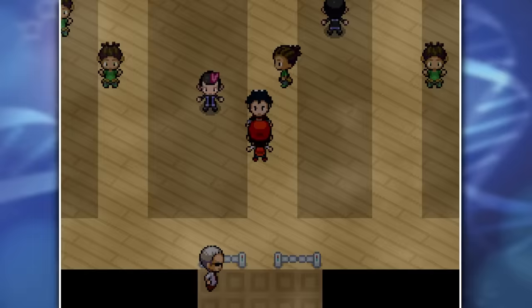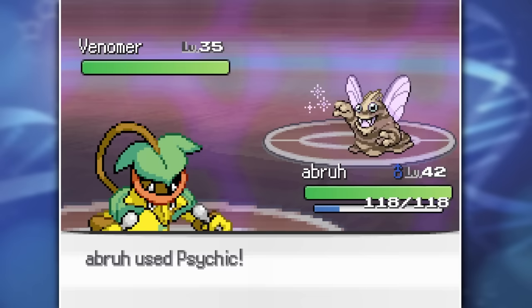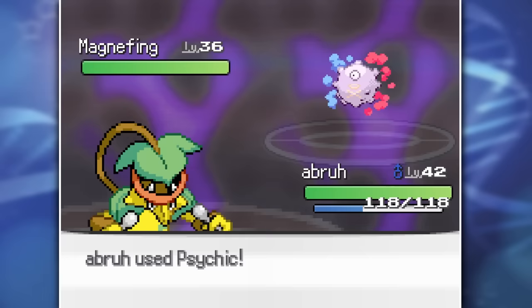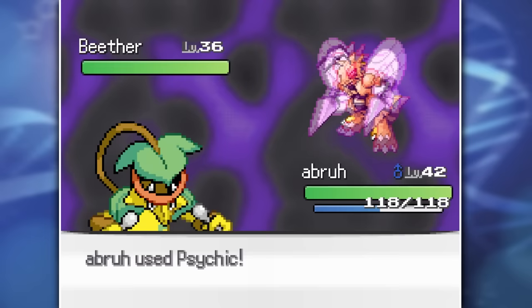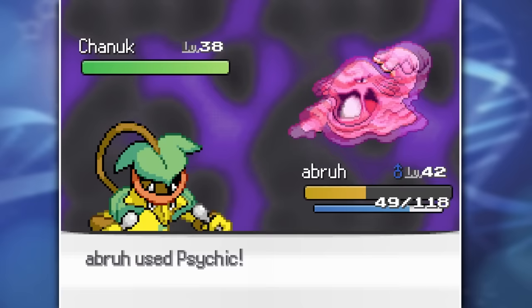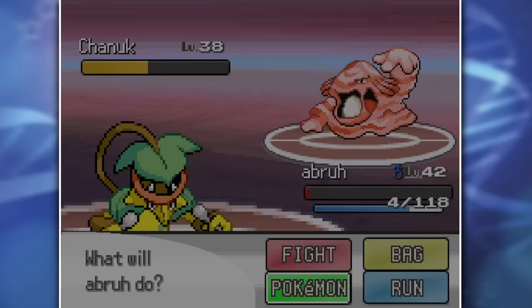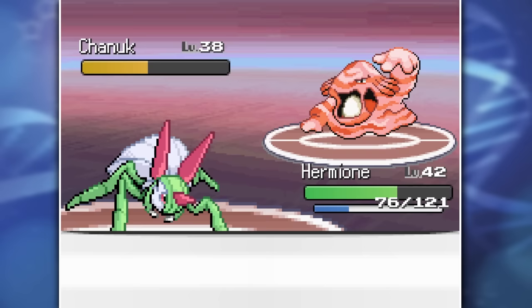Poison-type Gym Leader versus Poison-type trainer - let's see who comes out on top. Since we have the advantage with Psychic types on our team, we start out with Abra and take out Venomard with a single Psychic. His Magnifying goes down the same way. His Beether was very strong and withstood a Psychic and even countered back with a Pin Missile, but another Psychic makes him come to his end. The last Pokemon on his team is a Chanuk that's eating an egg. One more Psychic with Abra didn't take it out, so I gave Hermion some time to shine by finishing it off.